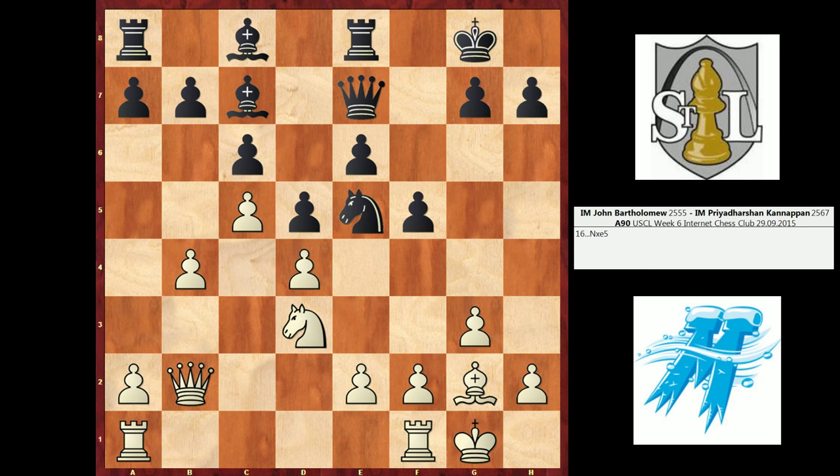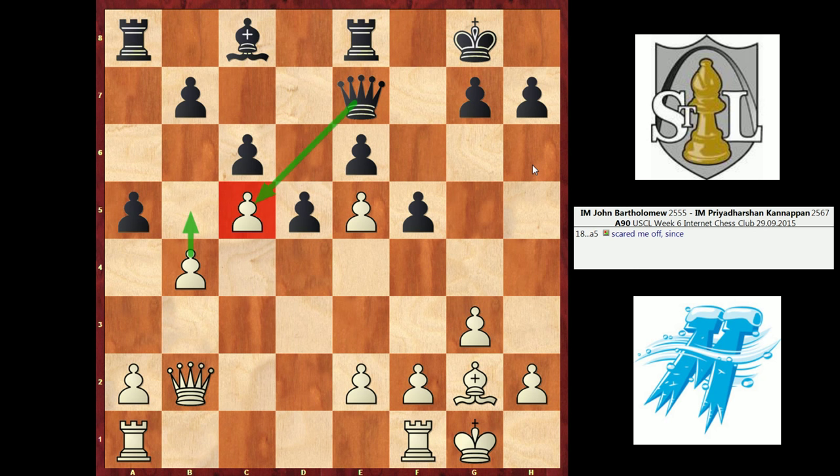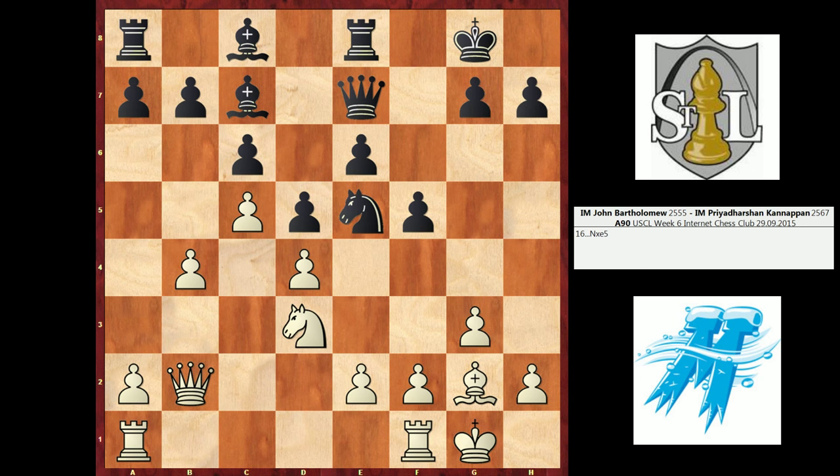I decided to stop black from playing E5 by jumping one of my knights in: Knight F3 to E5, offering to trade on E5 but playing to blockade that E6 pawn. Black took on E5. Originally I was intending to take back with my knight, but there was a line that scared me off — Bishop takes E5, D takes E5, and then A5. I disliked this because my pawn on C5 would become vulnerable; I can't play B5 because of Queen takes C5. So I kept the knight on D3 by playing D takes E5. Now if black plays A5, my knight is assisting in defending C5, so I can push past with B5 without fear.